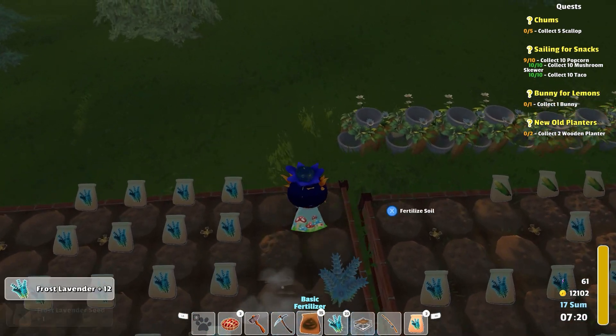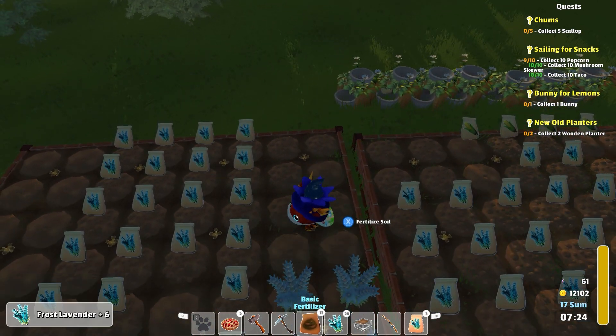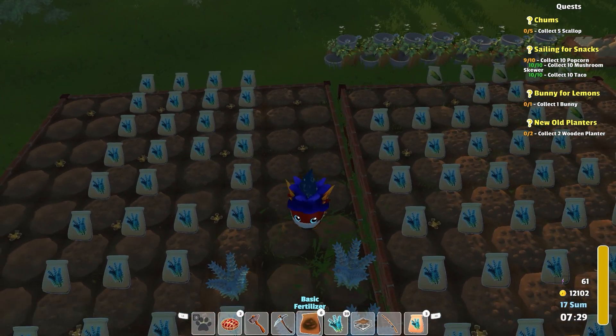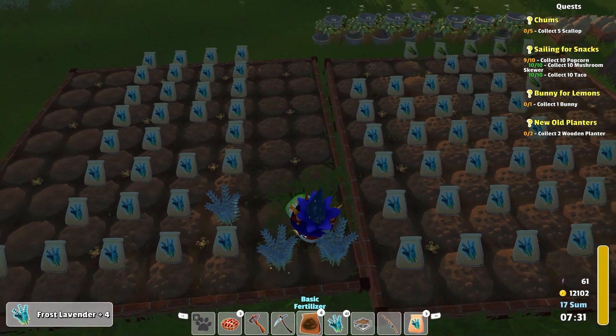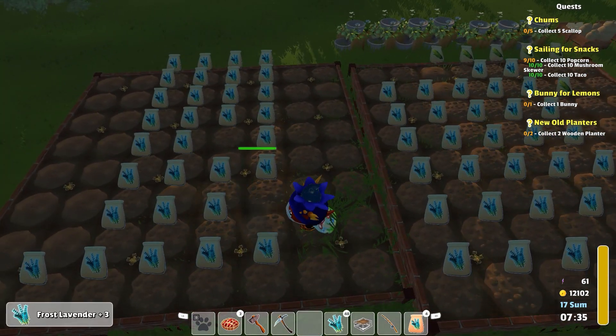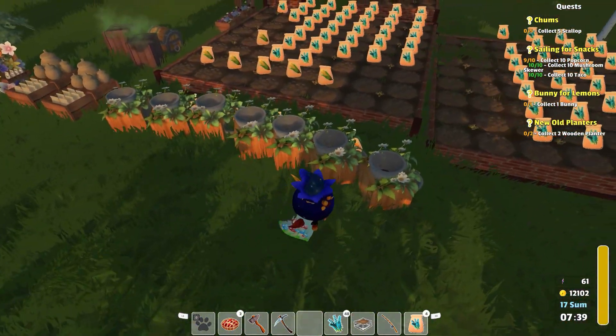Fertilize away. There we go - this is good. We're making decent progress here. We've got enough to come right to the end here, I think. Look at that - finally. So we got a little bit more stuff here we can work with.